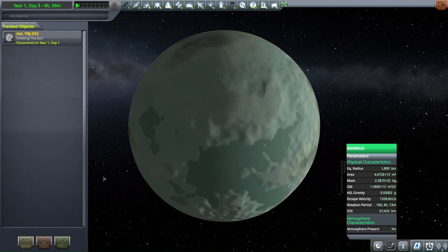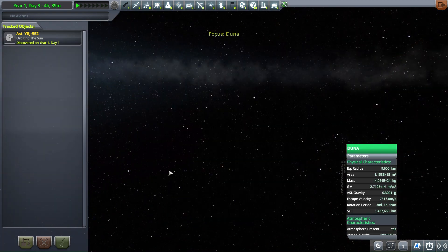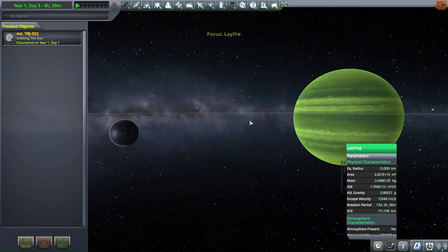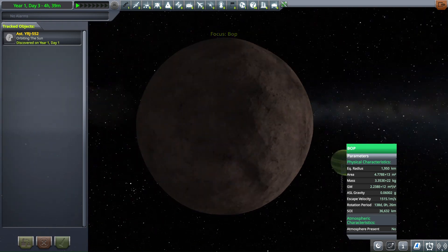Because the terrain is the same size, Minmus is actually spherical for once. So you can just see everything else around here. That moment when Drez has a radius of 2,000 kilometers. Even Bob's like three times bigger than Earth now.